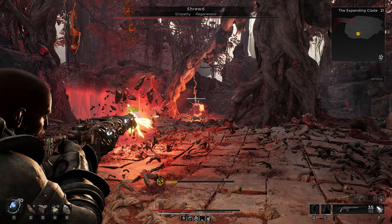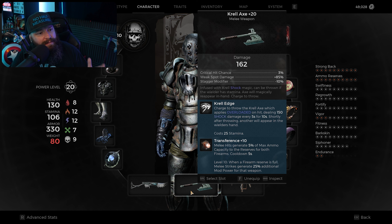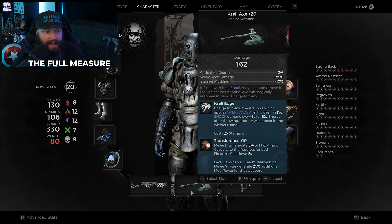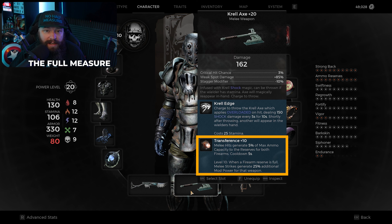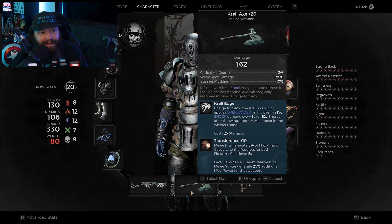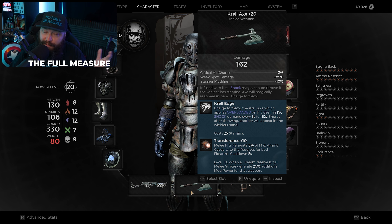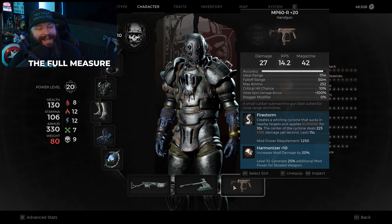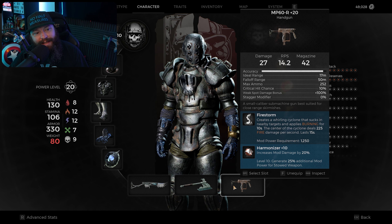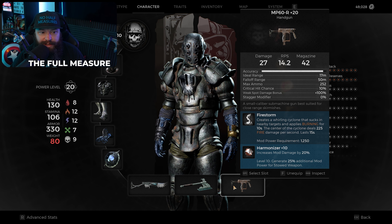For your melee weapon it doesn't really matter — I always run around with the Krell Axe. You can use a weapon with Transference on it, which gives you an opportunity to get a little bit of ammo back into your weapons if you're struggling with that. Generally I throw the Krell Axe when I remember to do it, but mostly I just shoot and shoot some more, and when the thing's dead I remember I was supposed to use my melee weapon.